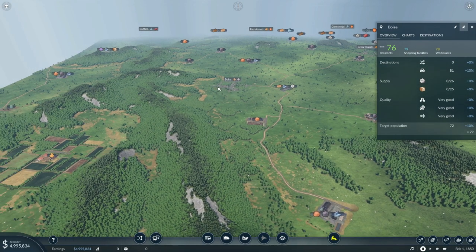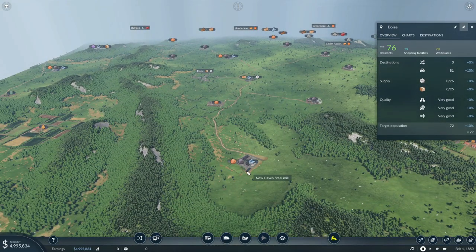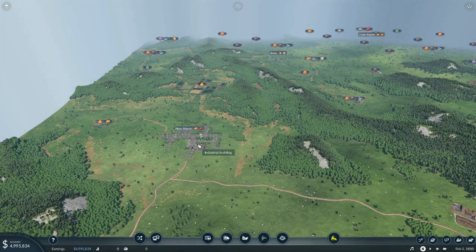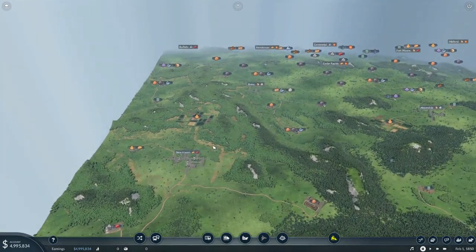We've done a little looking around. I think we are going to start in the Boise and the New Haven area. We do have a couple of options for making a steel mill — we have iron ore and coal in the very general vicinity. This steel can be trucked to the machines factory, and then we just have to find some place to get wood planks to make the machines, which then can go into Boise and grow Boise. Right near New Haven, we do have a farm that we can connect up to create food for New Haven and grow this city as well.